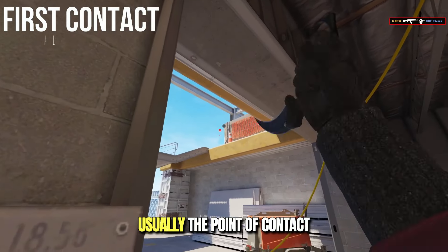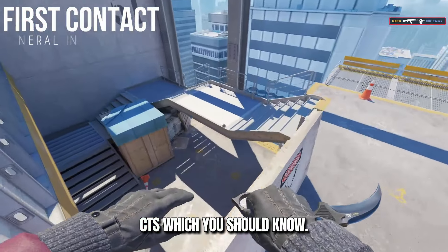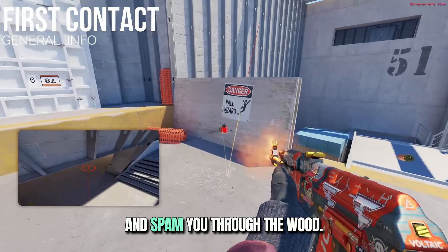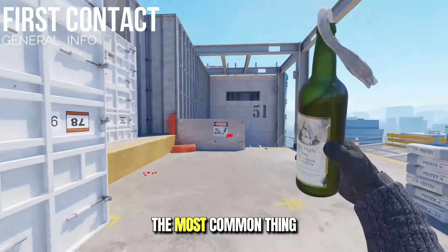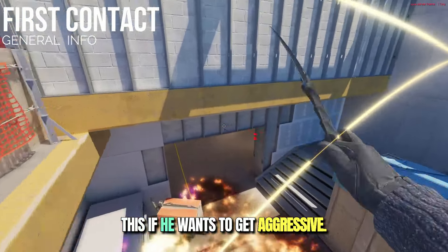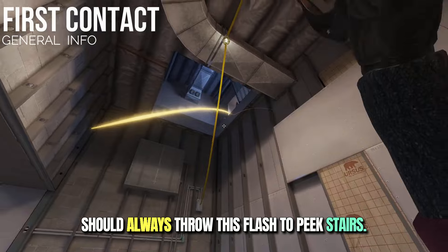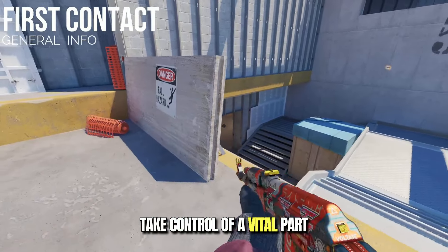Usually the point of contact is going to be right here. These are some usual behaviors of CTs which you should know. They might just get on top here and watch you cross, or throw a grenade and spam it to the wood. The most common thing an anchor might do is molly the stairs and throw a flash if he wants to get aggressive. In order to counter such behavior, you should always throw this flash to peek stairs — it limits the city options and allows you to take control of a vital part of the map.